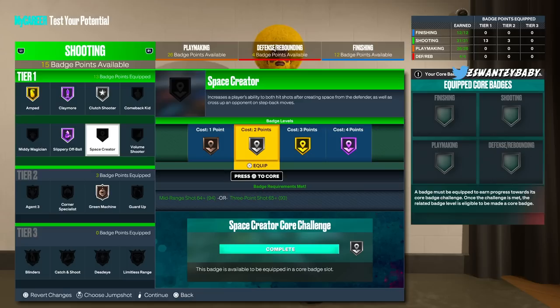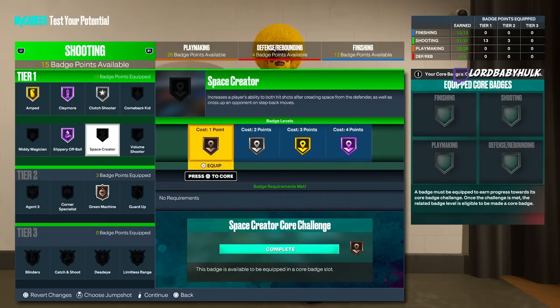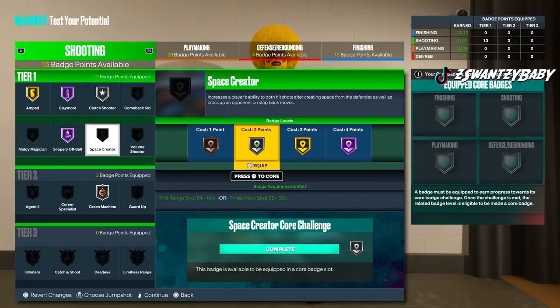For a guard on Space Creator, you could go hall of fame or gold, but even a lower tier would work. I don't really recommend it over more important badges — this is for a skilled play style. You have to be skilled with jump shot timing changes. If you're not that type of player, don't do it.